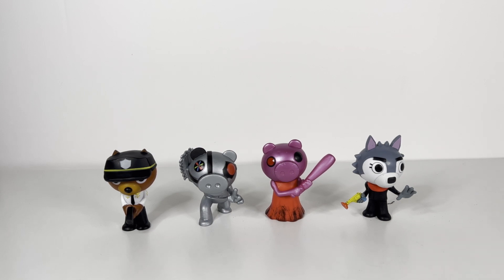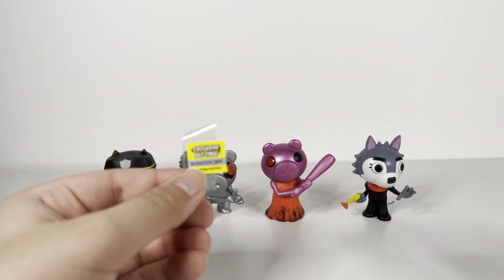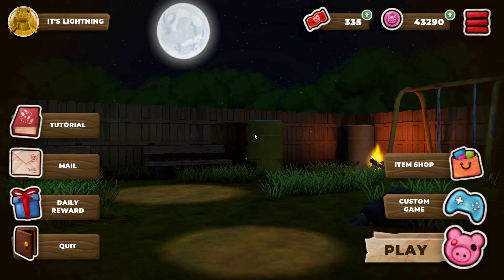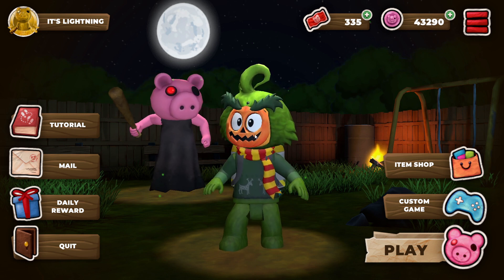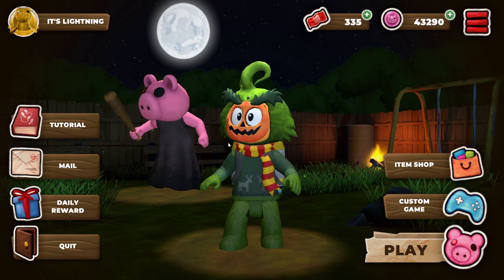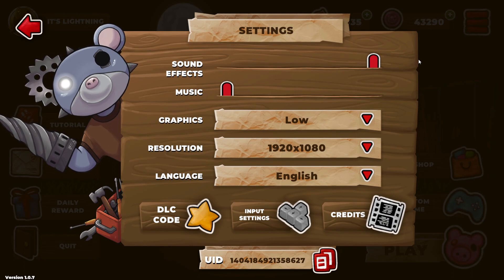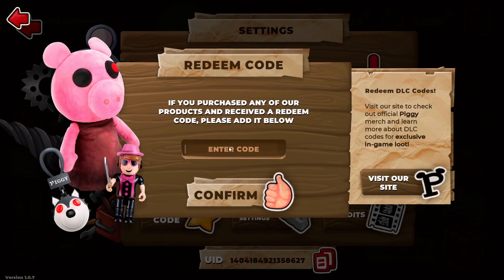Time to see what this code brings you in Piggy Hunt. Okay guys, we're in Piggy Hunt. Let's go see what the code actually gets us. If you want to know how to put in your own code, just click the three lines, click the DLC code, and that's really it — pretty simple once you know how to do it. Just put all your caps on and let's go. Sadly the code only works once, so you guys won't be able to use it.